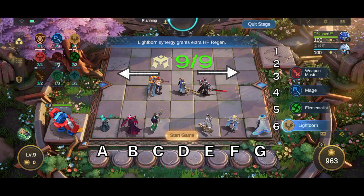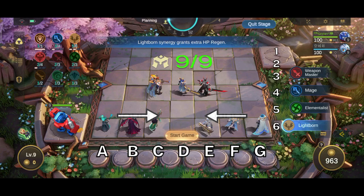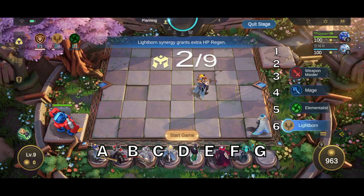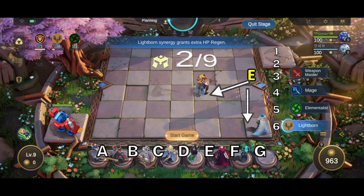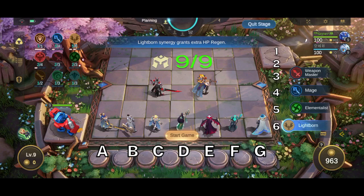You'll notice a pattern: melee heroes start from the center and gravitate toward the corners as more are added, while ranged heroes start from the corners and make their way toward the center. The reason lies in the target-searching AI of heroes. Heroes search for targets in an anti-clockwise direction starting from behind them. This means an enemy at G3 would target an enemy at E4 before targeting one at G7, even though both squares are equidistant. In truth, you only need two tanks on C4 and E4 while the other seven heroes can be placed on the sixth row regardless of whether they are melee or ranged.